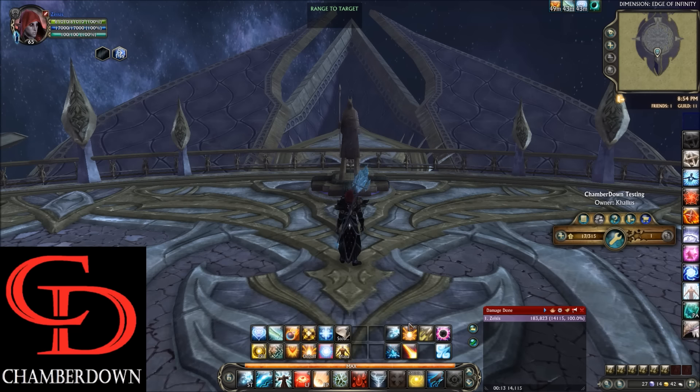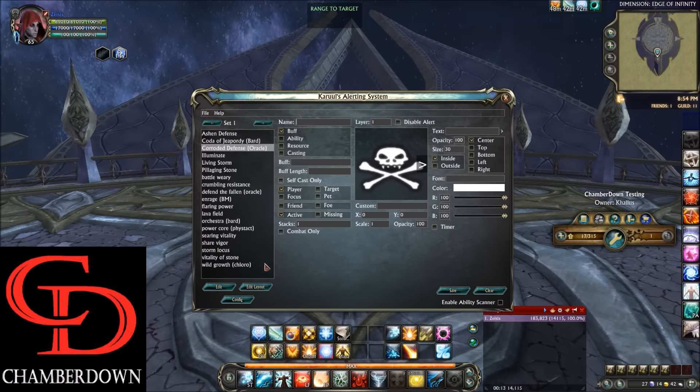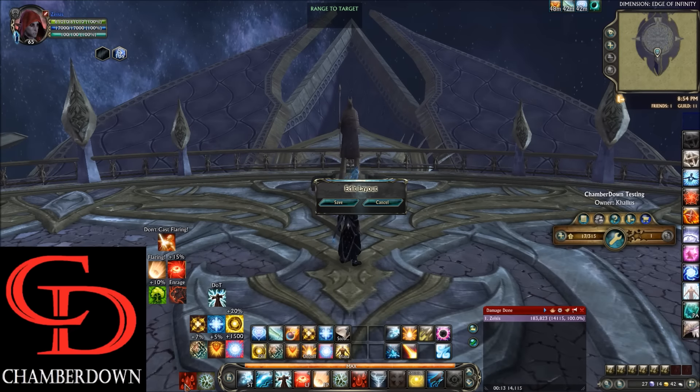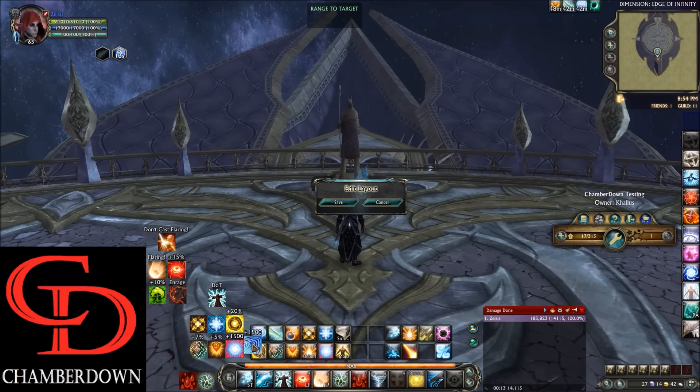So that's it for the action bar. Let's talk about the Kalercs. For Archon, there are quite a few different Kalercs because I also track a lot of the other classes' cooldowns to make sure you're not overlapping. Starting at the bottom, we track Searing Vitality and Pillaging Stone stacks. At the bottom left, we have Crumbling Resistance and Ashen Defense timers. I also track Cleric and Bard support abilities stacked up so I can tell if somebody else is casting them — that way, if nothing's there, I'll fill that void with Illuminate until the Bard or Oracle can get that buff up.